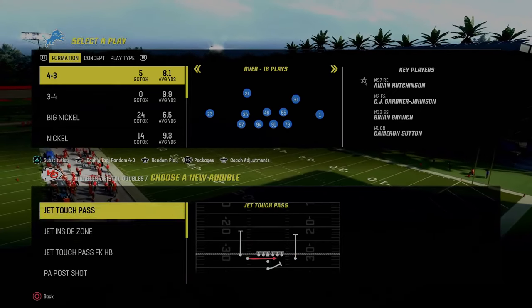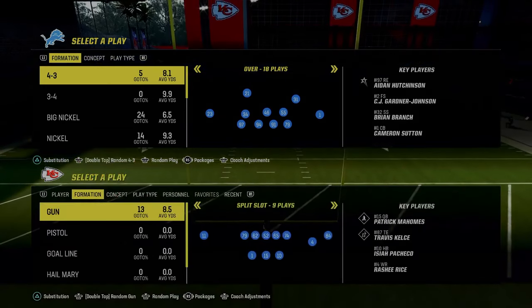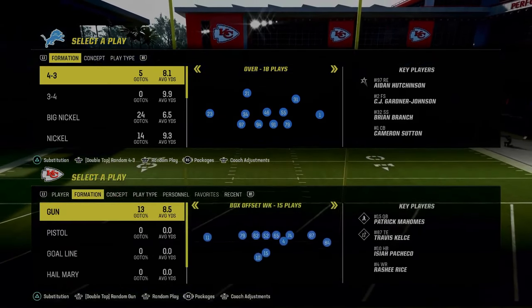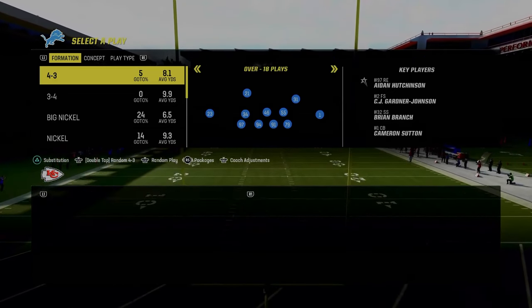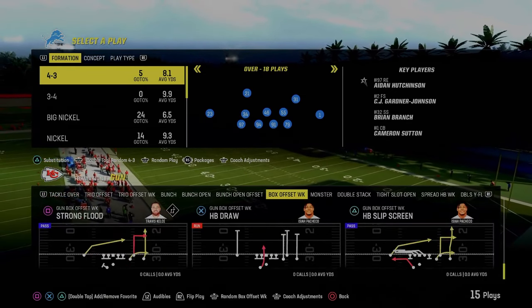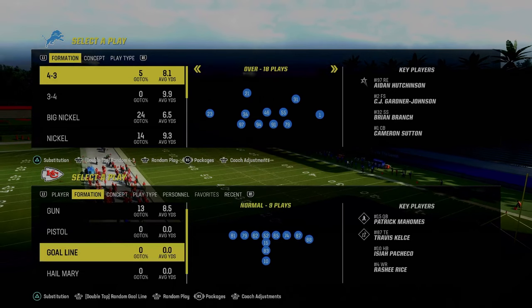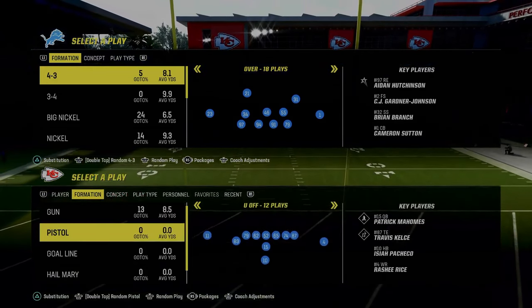We're looking for constraint theory plays that force the opponent to respect that we can do a lot of different things out of this playbook. Another really underrated formation is the Box Offset Weak — it's going to be one of our primary passing formations. That does it for audibles; outside of that, just set whatever you want.